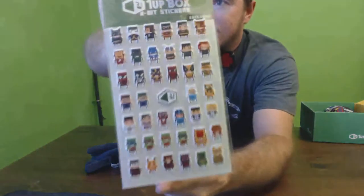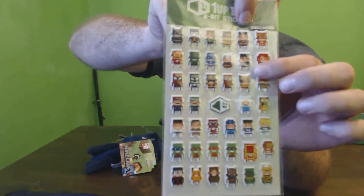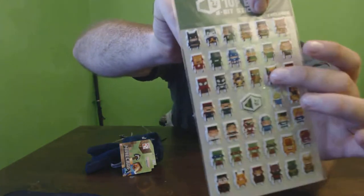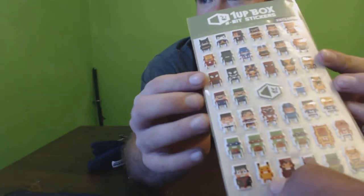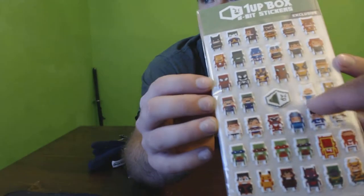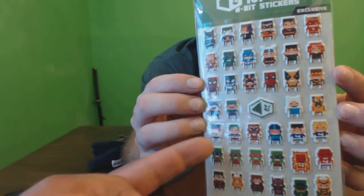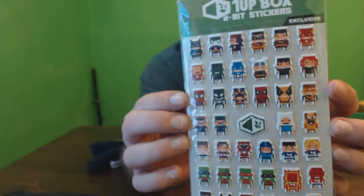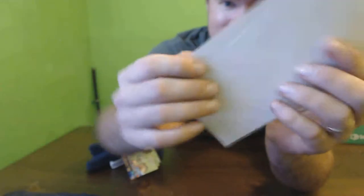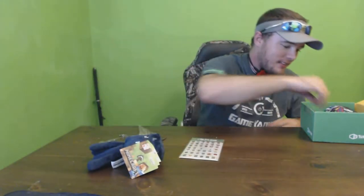These are actually really cool — they are 8-bit figurines. They're little, kind of squishy. There's Wolverine in there, so obviously this is one of the best things ever. And there's a little Pikachu and a little Jake and Finn. Oh my god! Fantastic Four. That's actually really cool. There's even some DC, Marvel stuff going in there. Harry Potter. Little Deadpool. I don't know where I'm going to put them, but those are really neat.